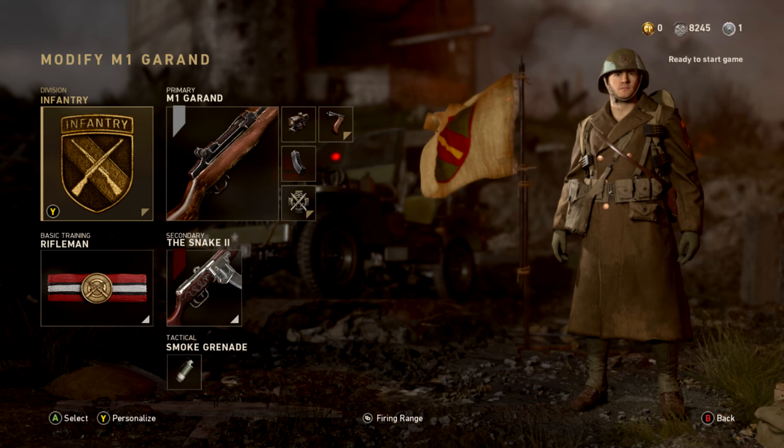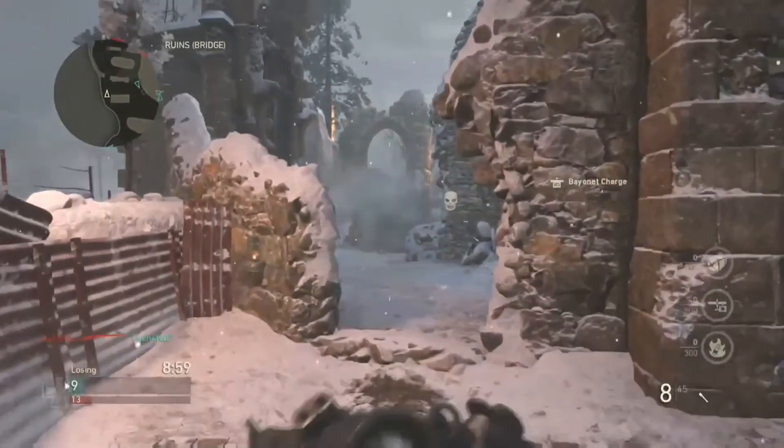For equipment, you should be using either the S mine or a smoke grenade. And a pistol is definitely recommended if you're not using Riflemen.